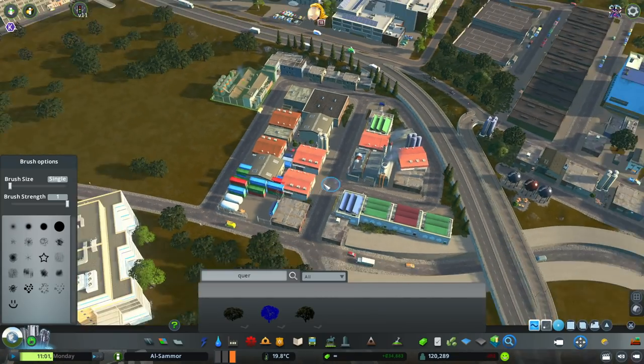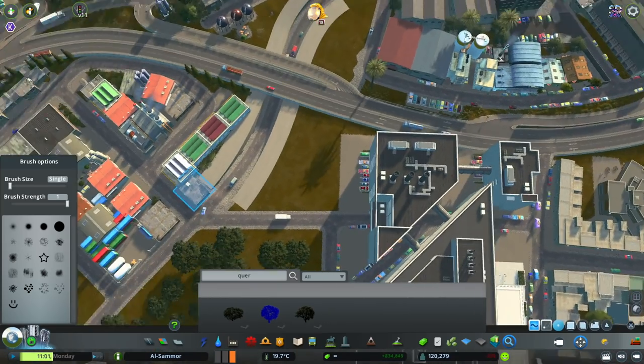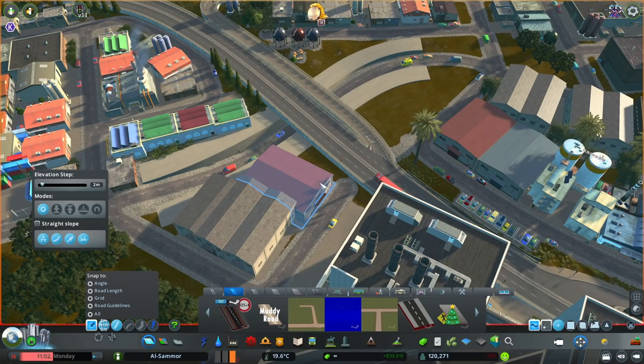So that area is done — it looks pretty good. A few trees in there to make it look nicer. We also put in some warehouses there. It's an awkward spot, so I'm not really too fussed what goes in that space.